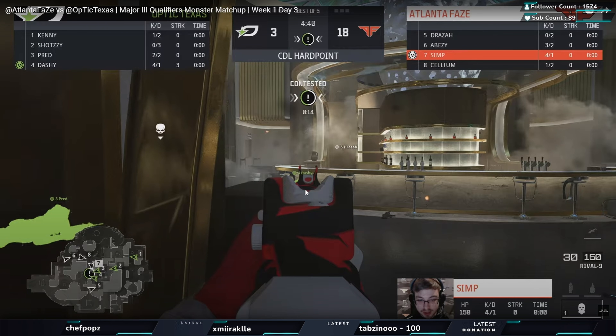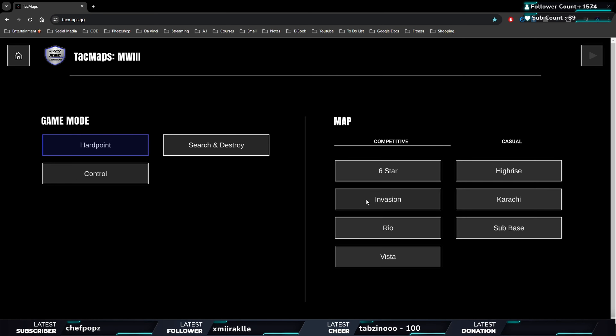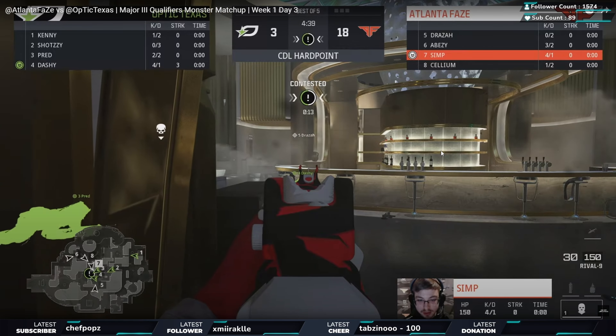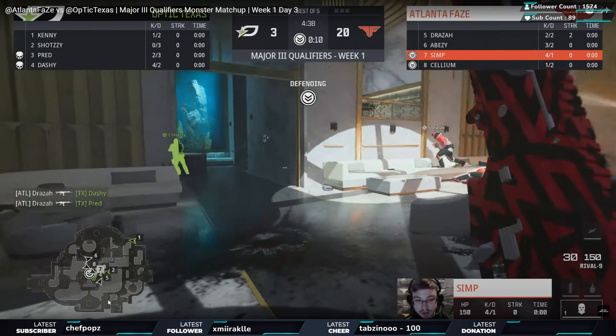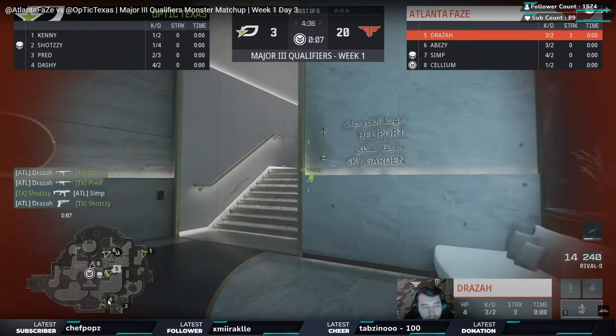Looking at the minimap now - is anyone really rotating? It doesn't look like they're going through that side. I've maybe played this map once or twice but it's just good to see how the pros play and what we can learn. Number one is going to be Kenny taking that early route to kind of guarantee the spawns.